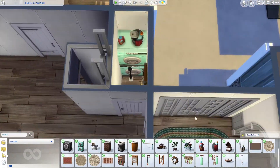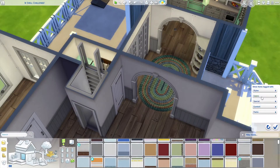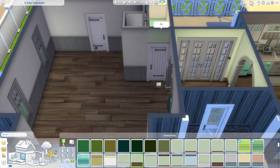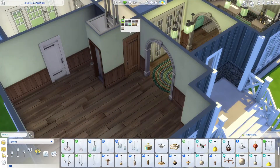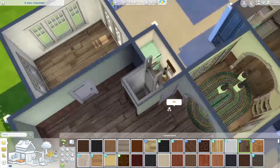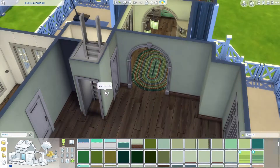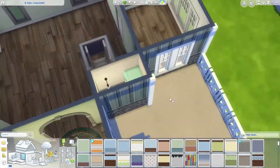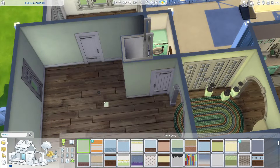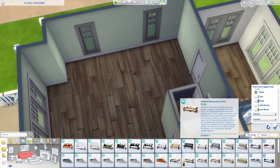There's one hamper I put in the upstairs bathroom. It's so small — I put a double bed up there but it does have a little balcony you can walk out to, which is kind of nice. There's an easel, a little bench, some plants — just a nice little spot where you can stare down at your deck, your pool, your lovely big backyard, and all the beautiful surroundings of the New Crest landscape.